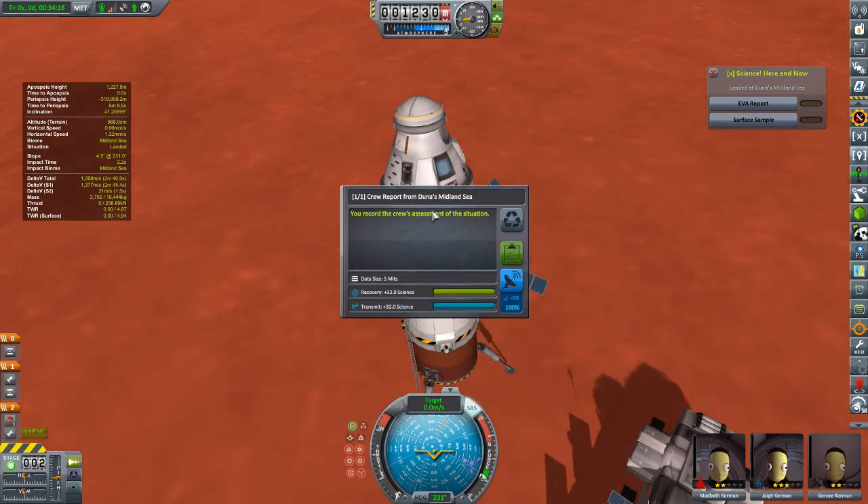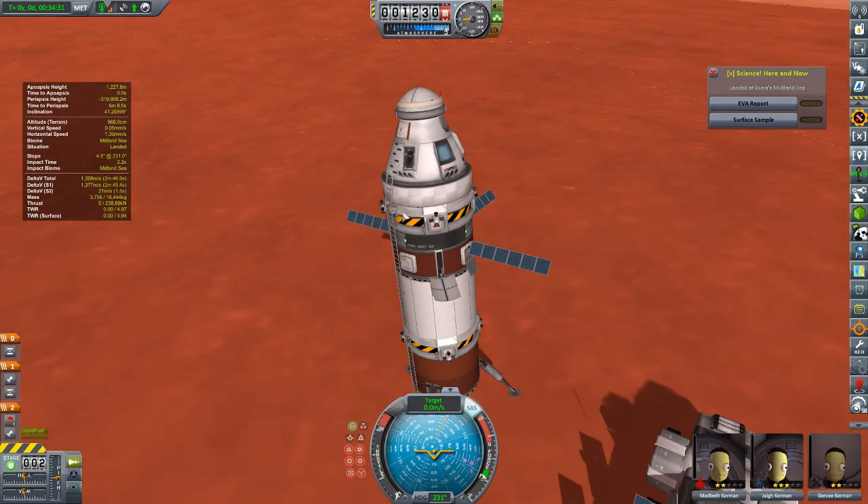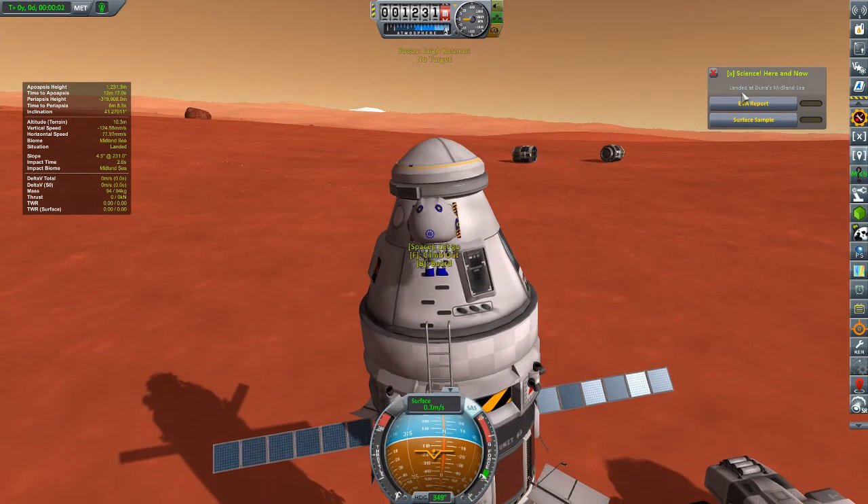We are in the Midland Sea, and as you might recall, our mission here is to find the intersection of three different biomes. We're sending up some funds in the form of science — or science in the form of funds, however you want to put it — and let's pop out our first Kerbinaut.